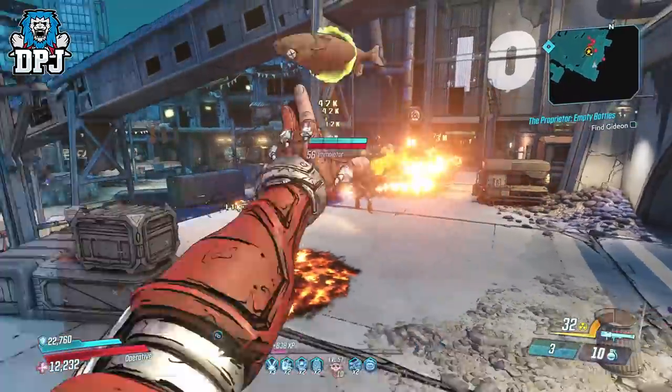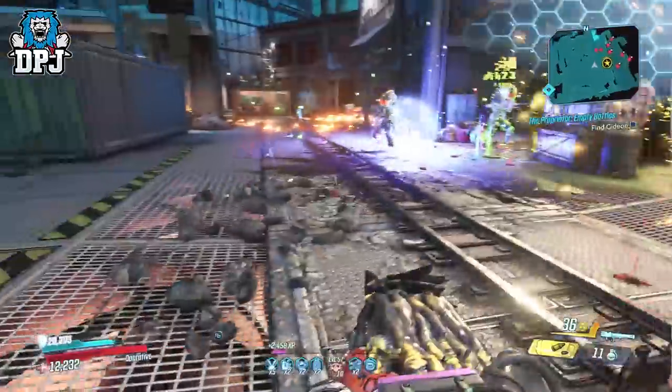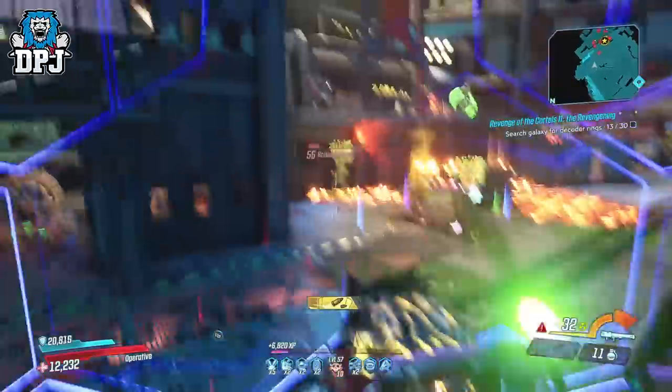Those items are the Fish Slap grenade and any variant of the Cut Purse artifact. Pairing these together means you can literally have infinite ammo, and I'll explain exactly how this works in a quick second.